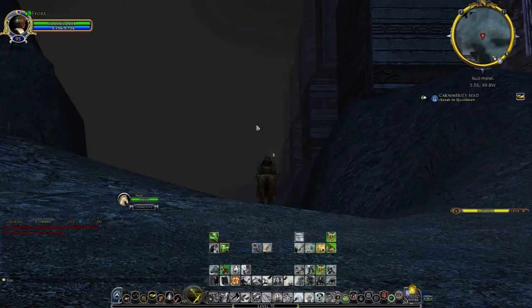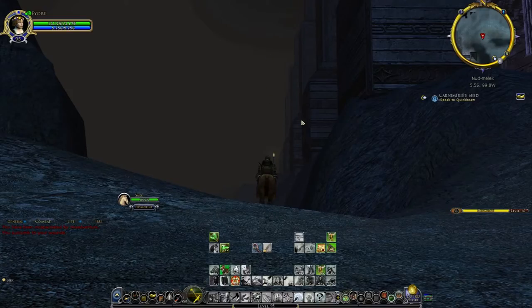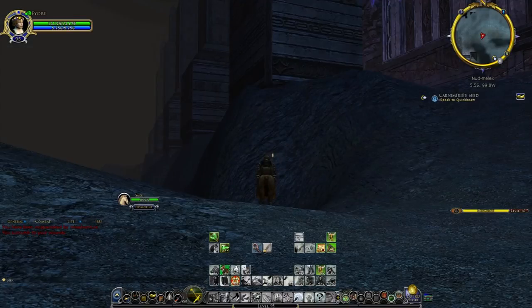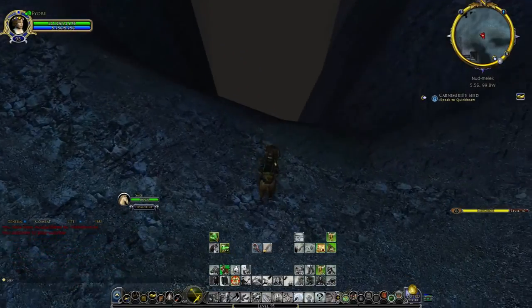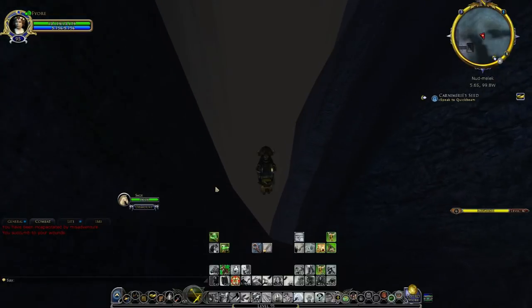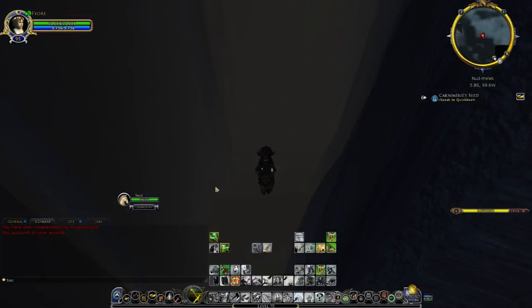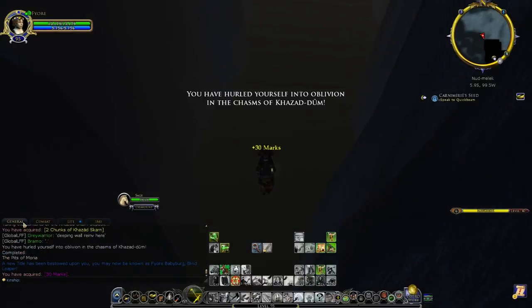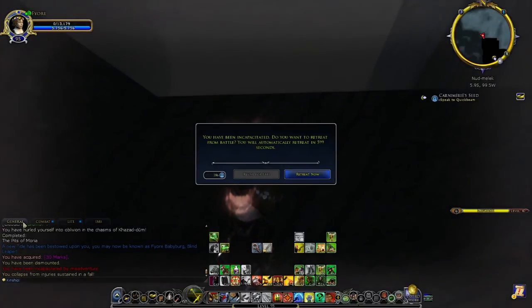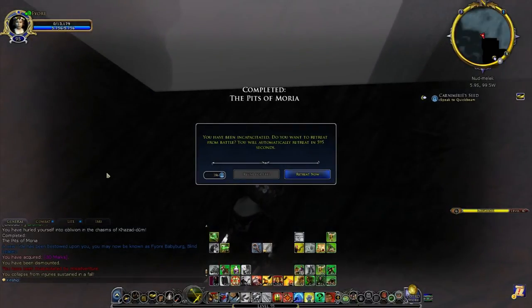I'm now going to try jumping in at a different spot. I'm at the top of Nudmelek at the top of this chasm — 5.5 south, 99.8 west — just where the road starts heading east. We're going to jump off here and this should hopefully trigger it. Bounce off the cliffs — is it going to trigger it? A new title has been bestowed upon you. You may now be known as Blind Leaper.